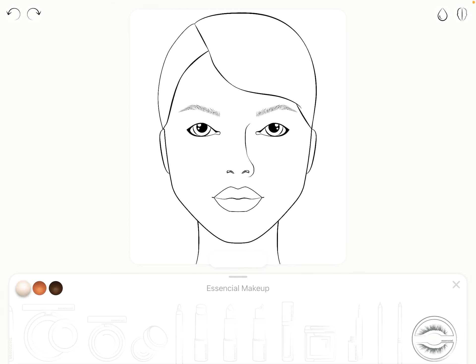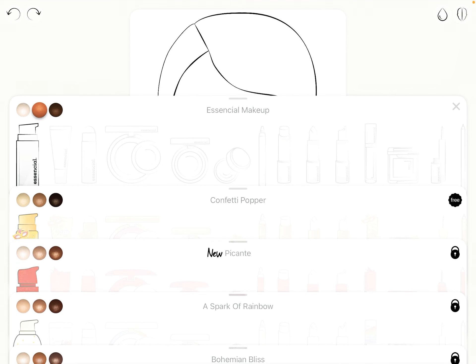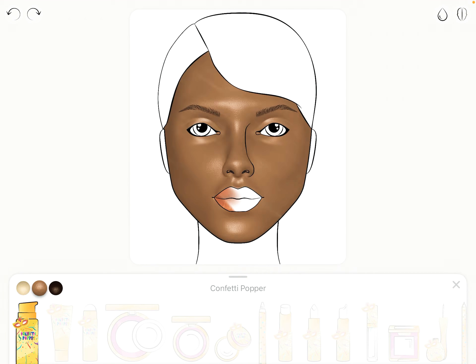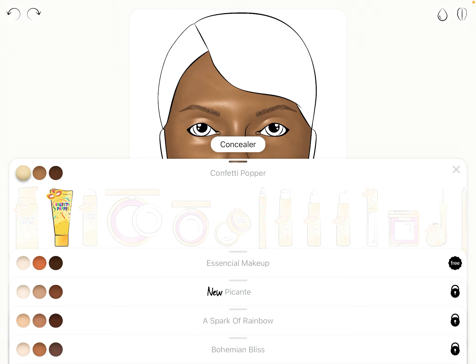Let's put some foundation on here. Maybe this color looks natural — let's just add it. Oh no, I spoke too soon, that does not look natural. Let's try this one — much, much, much better. This is a makeup game and we don't have any hair products.